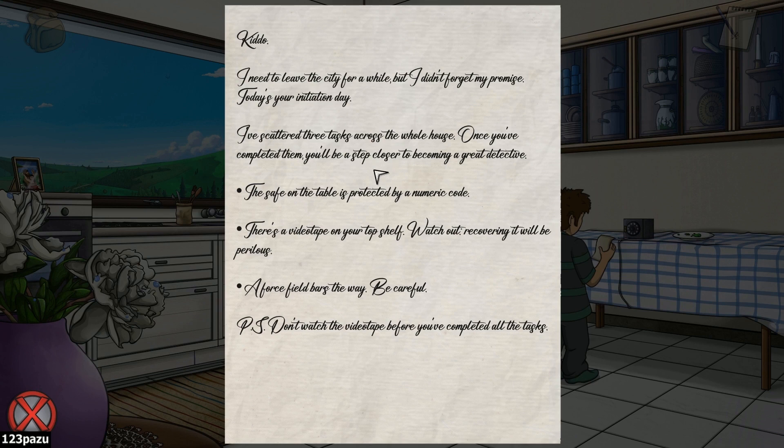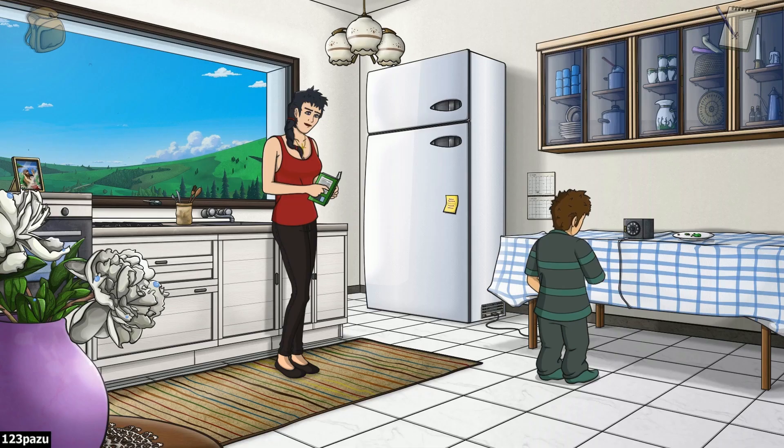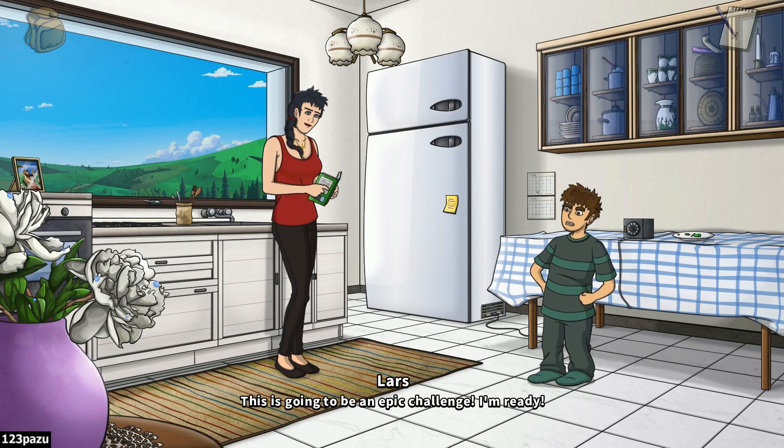Hey kiddo, I need to leave the city for a while. But I didn't forget my promise — today is your initiation day. I've scattered three tasks across the whole house. Once you have completed them, you'll be a step closer to becoming a great detective. The safe on the table is protected by a numeric code. There is a videotape on your top shelf — watch out, recovering it will be perilous. A force field bars the way, be careful. P.S. Don't wash the videotape before you've completed all the tasks. The top shelf? Oh, I've seen it in my room, guys. I know which one.